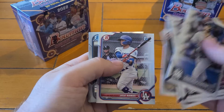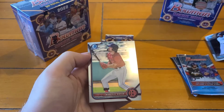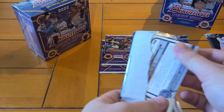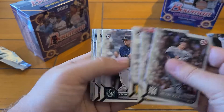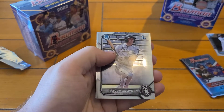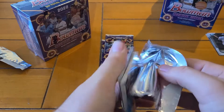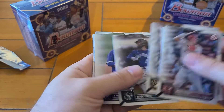Velasquez first, Jose Ramos first — wow, there we go. Khalil Watson first Chrome, definitely take that. And a Marcelo Meyer. Then Luis Gonzalez first, Justice Thompson first, and a Colson Montgomery. And Benny Montgomery. So Colson Montgomery and a Khalil Watson Chrome first — definitely two solid cards to get. If we get a De La Cruz, we'd have the trifecta.